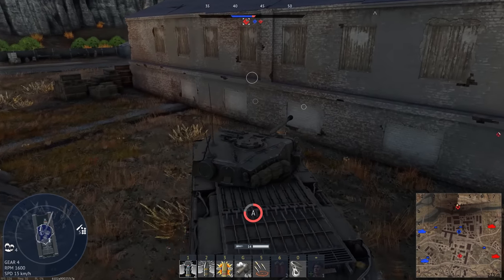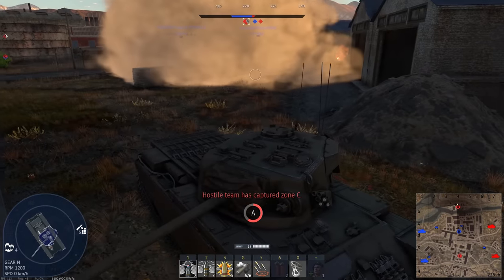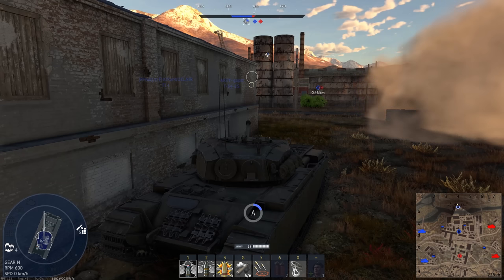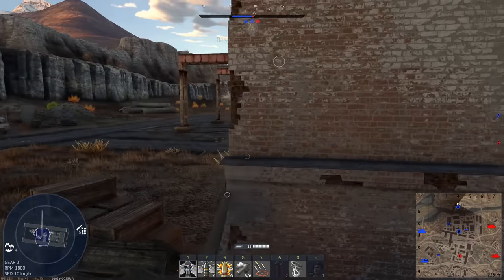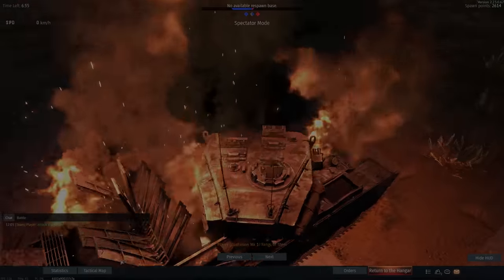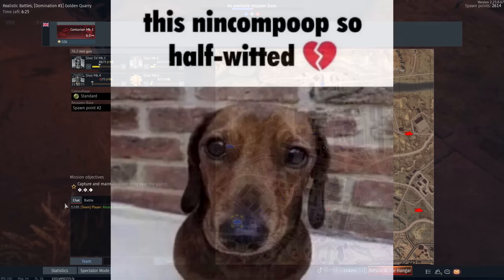I don't want to get bombed, so I'm popping smoke and then moving behind cover. Hopefully if they try to bomb something, they'll bomb that. I really want them to decap B. That's enough for a nuke — you guys saw it. Oh, time to go. We're not at the right battle rating for a nuke. I wasn't even looking. God, I'm so stupid.